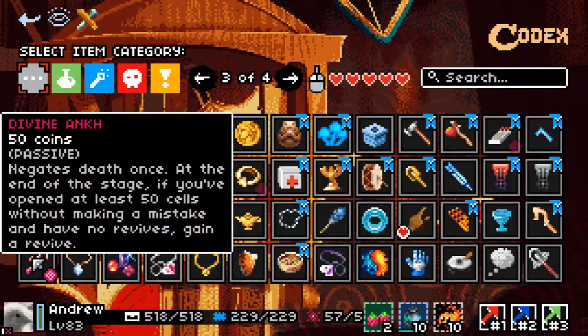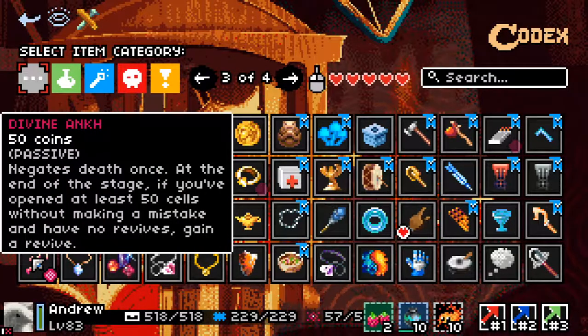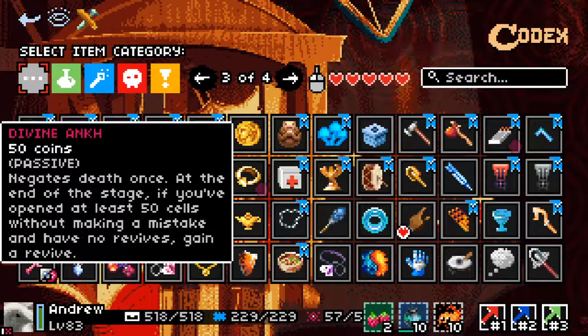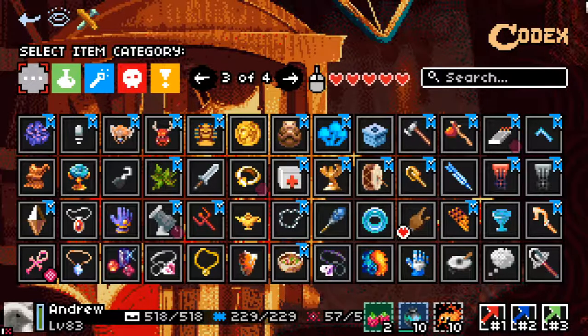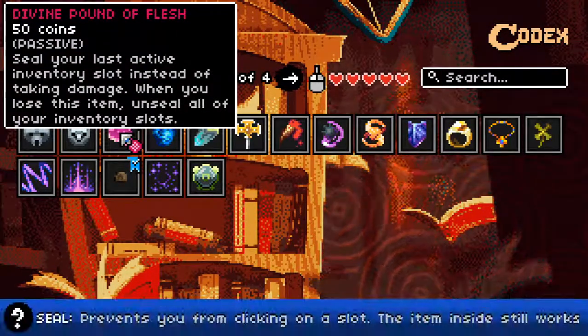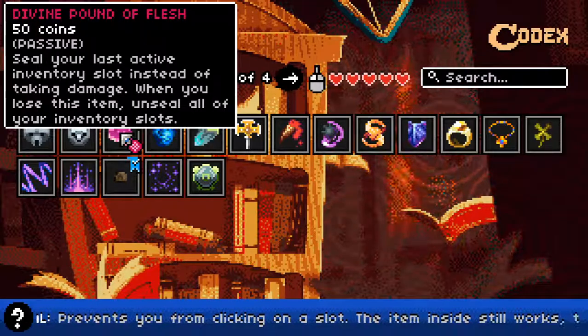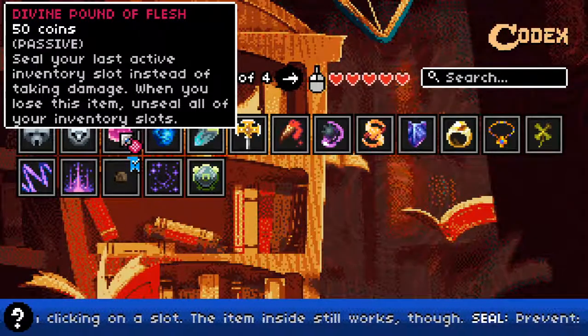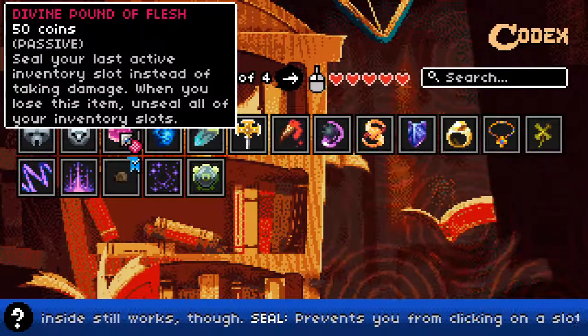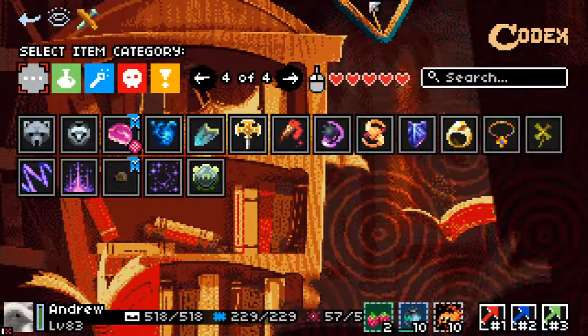Divine Ankh negates death once. That is not a revive — that's different to a revive, because it also gives you revives. Divine Pound of Flesh: instead of taking damage, it seals infantry slots. If anything causes you to lose Divine Pound of Flesh — for example if you pick up a different divine — all your infantry slots become unsealed again.